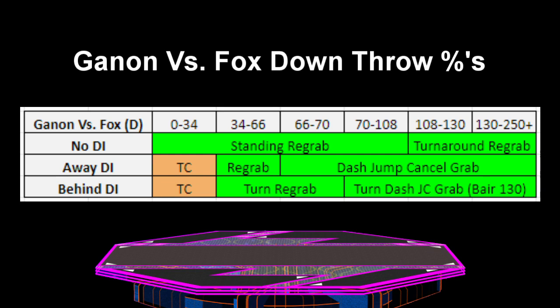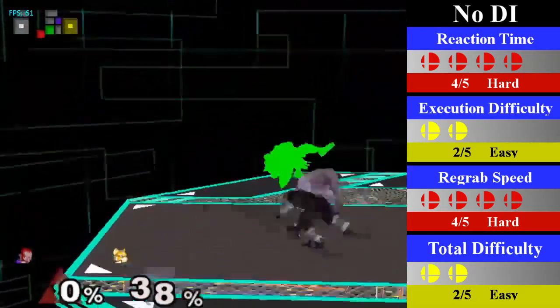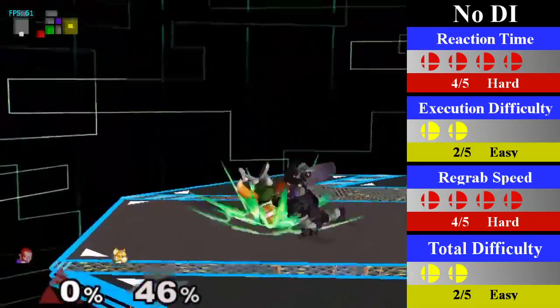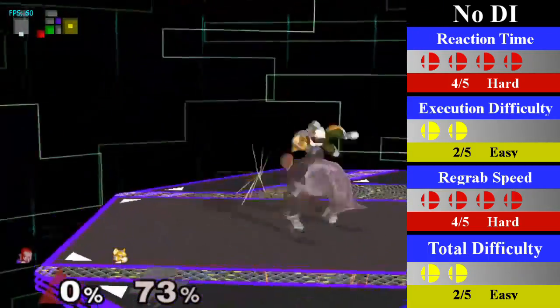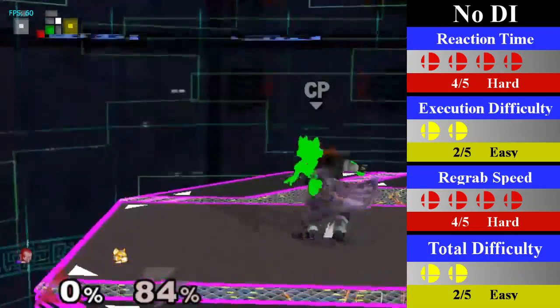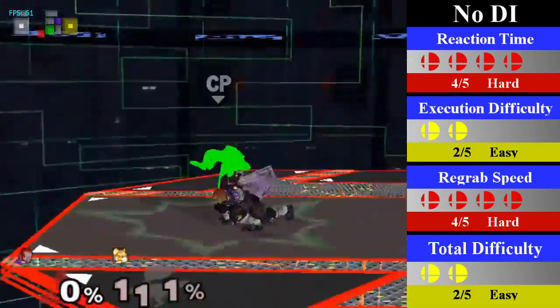And now for the likely hardest chain grab in the game to master: Ganon's down throw chain grab on Fox. This chain grab goes from 34% until death regardless of DI; however, for no DI it can be a 0 to death chain grab. This chain grab follows a very similar pattern to Falco but with different percents and it's even harder to time. Starting with no DI at 0%, Ganon can just stand and re-grab until 108%. After 108%, Ganon must start doing a turnaround re-grab. At low percents you can only really go for a jab, so it's best just to re-grab until higher percents. Forward tilt and fast aerials work at mid to high percents, and a forward smash or up smash can work at very high percents.